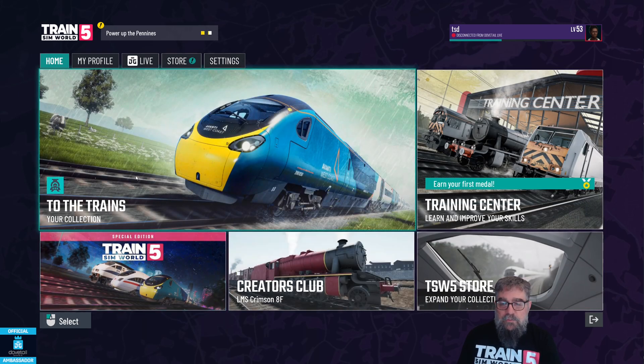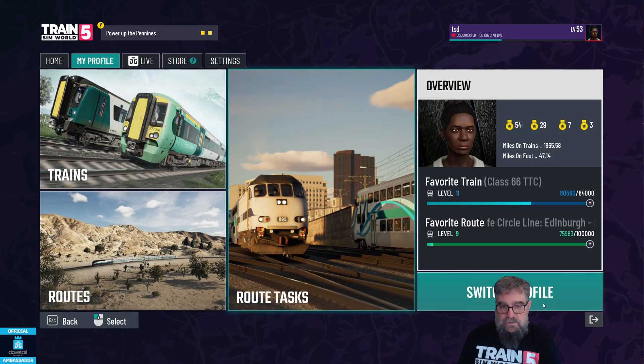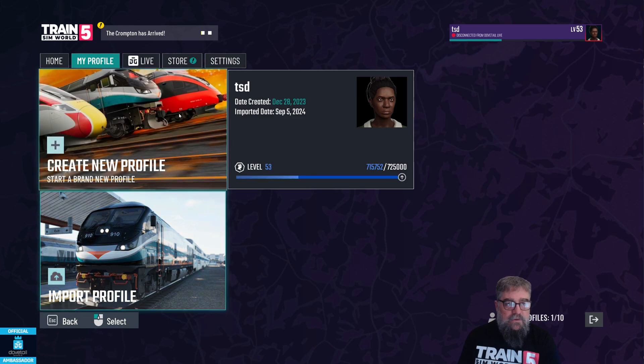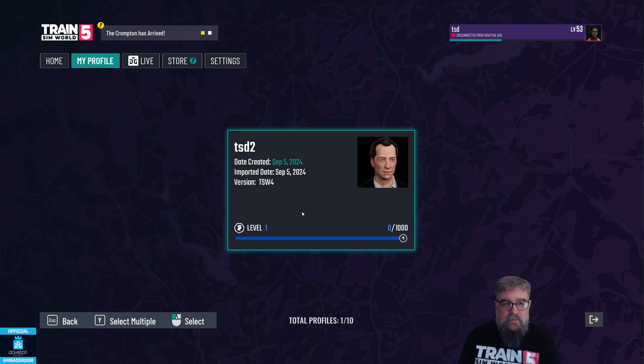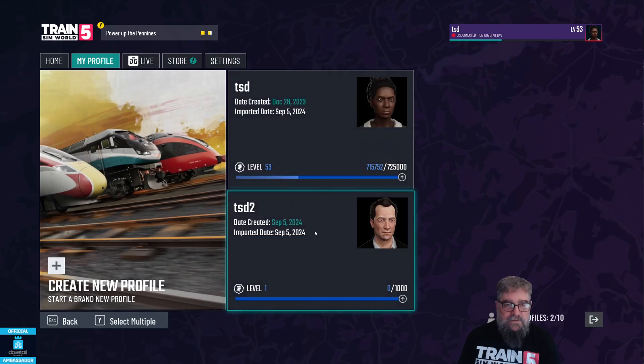If we want to bring in another profile, all we have to do is go into My Profile, Switch Profile, and we can import one here or create a new one. I want to import the other profile we haven't brought in yet — TSD2 — and bring that in.